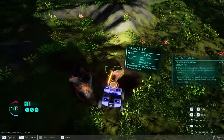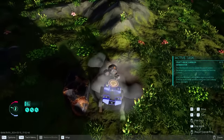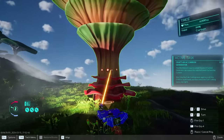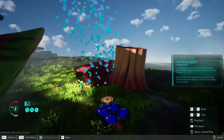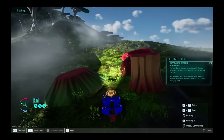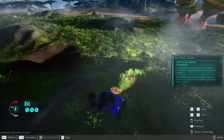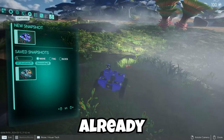First things first, I need to try and get resources for my little bot buddy. All of this iron should help me big time. I also want to try and pick up some carbon. Luckily most living plants have carbon — thank you for this, I promise I'll put it to good use.